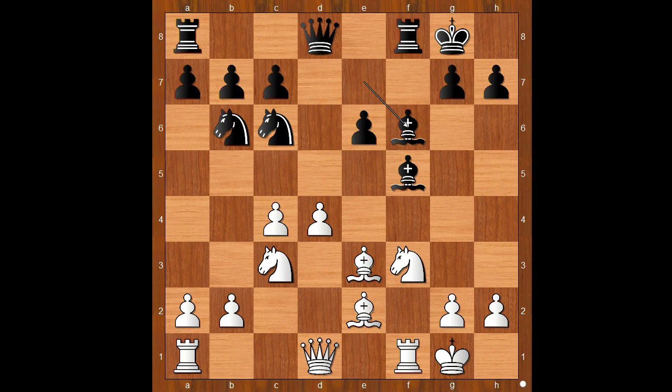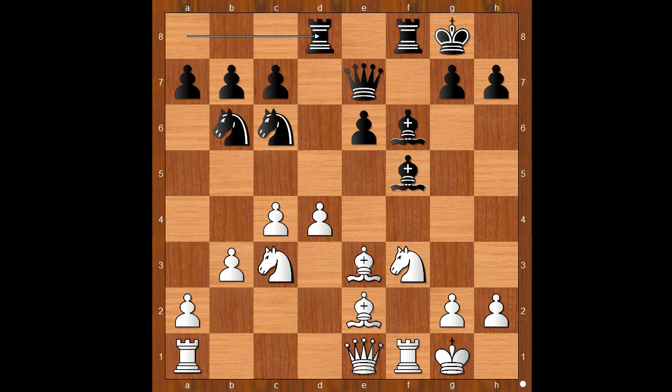Pawn takes pawn on f6, bishop takes on f6, b3, Qe7, Qe1 — the white queen is on the way to g3. Rook from a to d8, rook to d1, black to move.